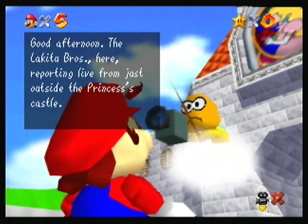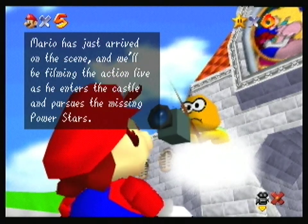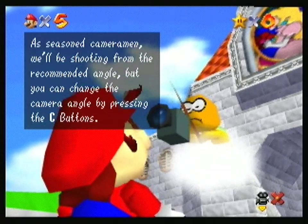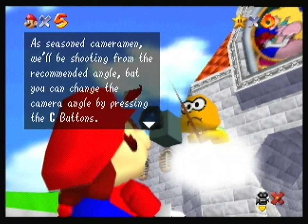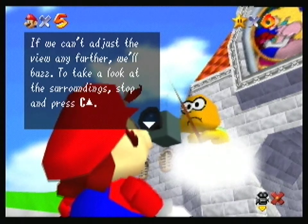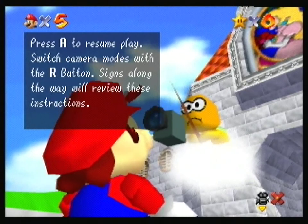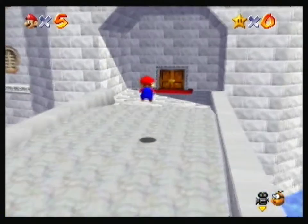Good afternoon. The Lakitu Bros here, reporting live from just outside the princess's castle. Mario has just arrived on the scene and will be filming the action live as he enters the castle to pursue the missing Power Stars. A seasoned cameraman will be shooting from the recommended angle, but you can change the camera angle by pressing the C buttons. If we can't adjust the view any further, we'll buzz. To look around, stop and press C up. Press A to resume play. Switch camera modes with the R button. This has been the Lakitu Bros. Okay, now go away. Yahoo!